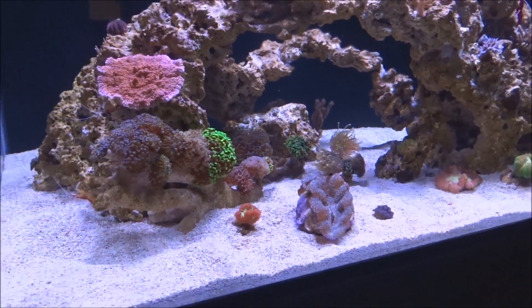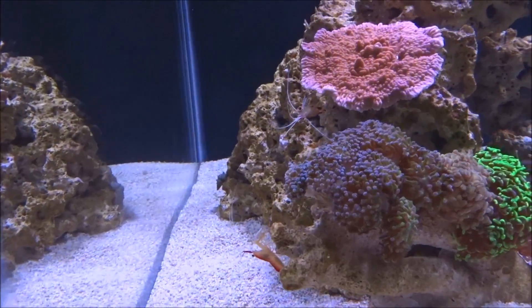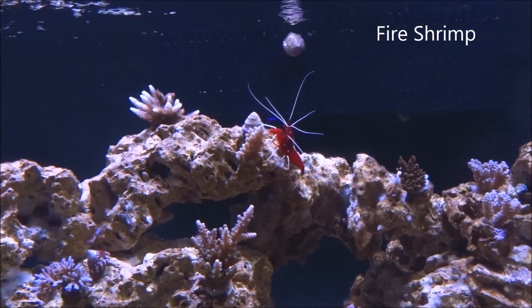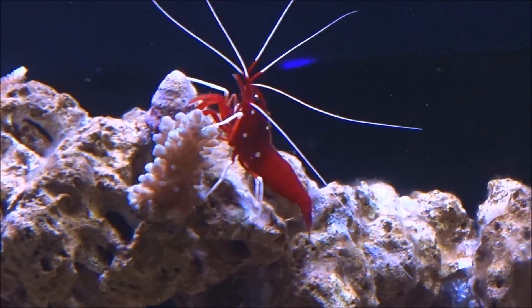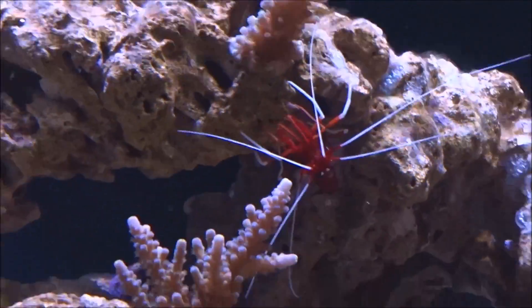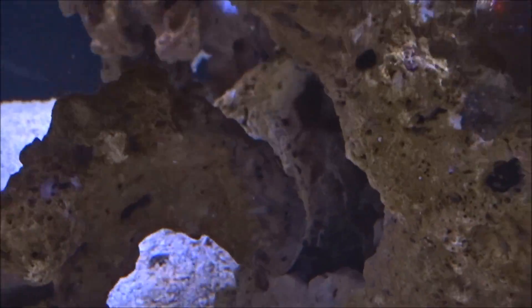For livestock I got two skunk shrimp, a little sea urchin named Diablo — he's pretty cool to watch, that's pretty much my entertainment right there so far other than the corals. There's also a big fighting conch; you can see his trunk sticking out right there.